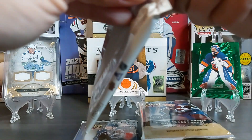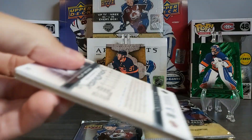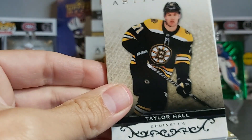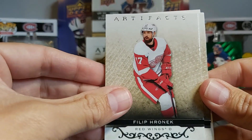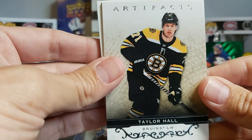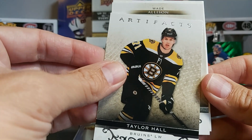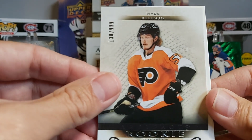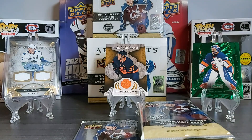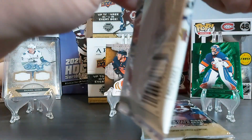This one is not a thick card. Let's look at what we have: Taylor Hall in the back, Philip Aaronic, and our insert — we also have another base card, Rupee Hints in the back. Our insert is Wade Allison Artifact Rookie out of 999. So Wade Allison is our first rookie. Let's move on to the next pack — feels much lighter than the previous packs.